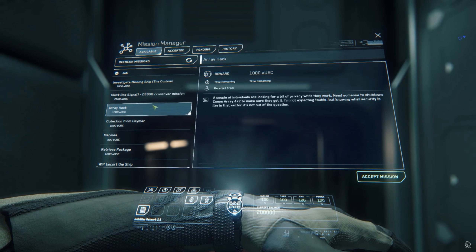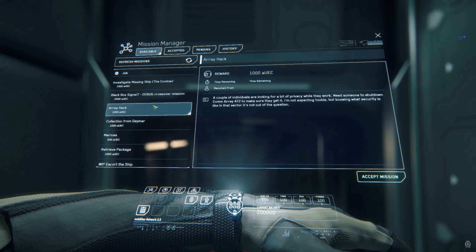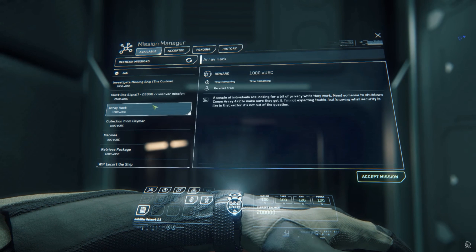Finally this week, CIG have taken the opportunity — because of the delays in 3.0 — to incorporate some extra features into the 3.0 build that were originally slated for later. One of the most interesting for me is the ability to lock your ship, which is very important. And for those who would still like to take your ship while you're not looking, they're introducing a breaching mechanic where you'll be able to blow the ship's doors off.